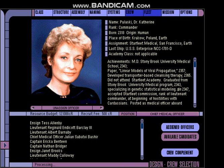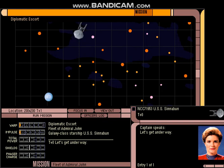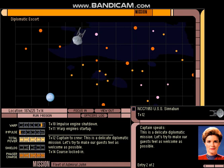Okay, now we're all set. Going back over to the fleet screen to pick a mission and we'll get started. We'll be beginning with a diplomatic escort mission — picking up some delegates for a peace conference about the possibility of their planets joining the Federation. We also have to be on the lookout for hostile forces.